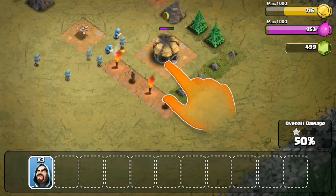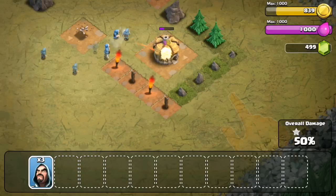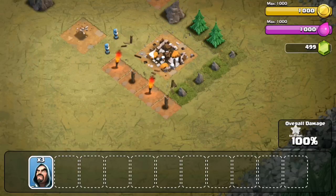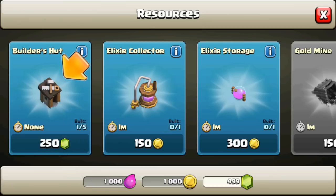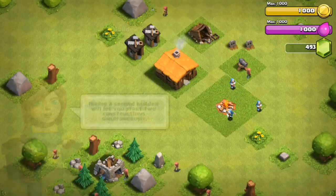Wait for those wizards to destroy the Town Hall. For people who are starting out, I'm making this video so they can know the best way to start Clash of Clans. I only put two wizards so I could save some. Now we got to buy the Builder's Hut so we can buy other things — I'll put that right here next to my other one.